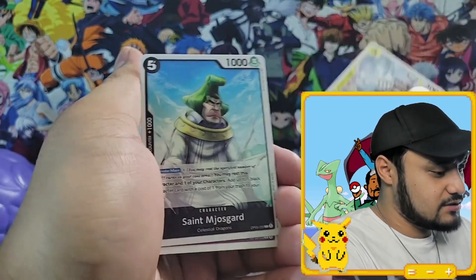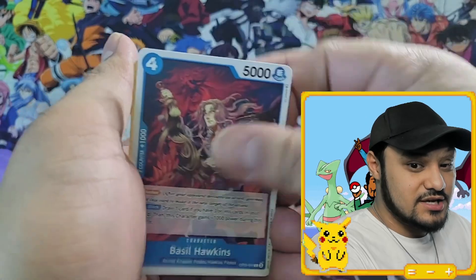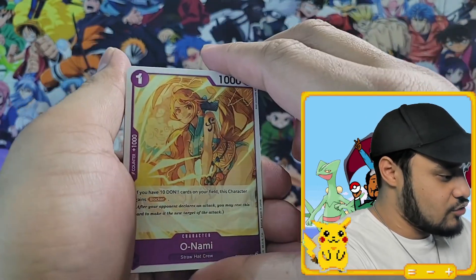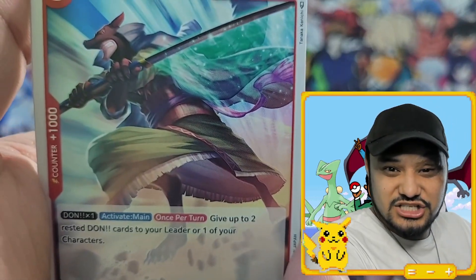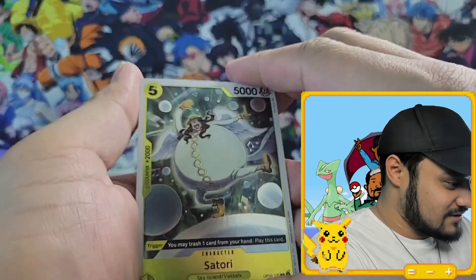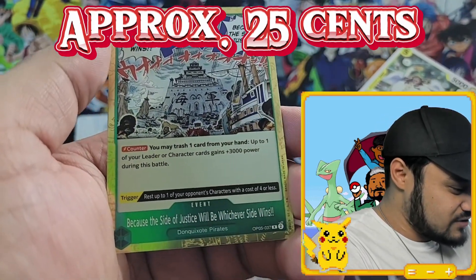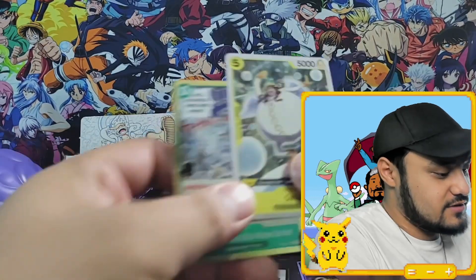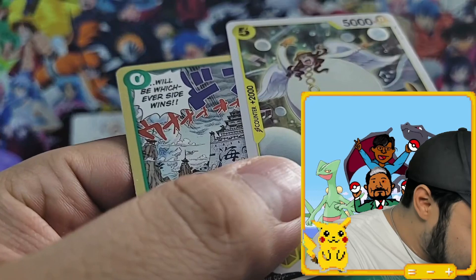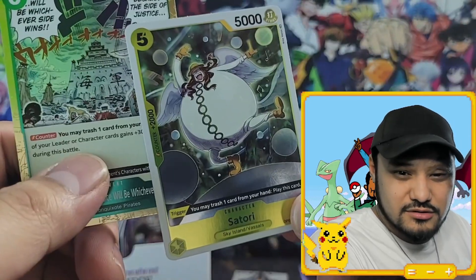Mozambia, Captain McKinley, Lord Forkwood. He was number one. Basil, Charleston. Oh, Nami — she lights up my world. Satori, cool. The side of justice will be whichever side. Now these two right here are both rares — it says so down here. But this one has a gold border and this one doesn't. Is one more valuable than the other? They're both rares — let me know, help a brother out, comment down below.